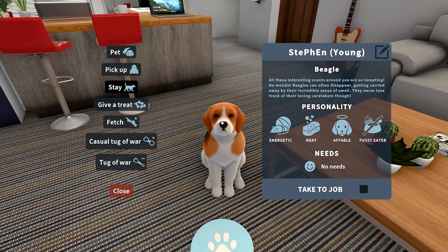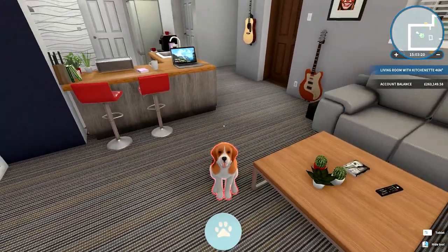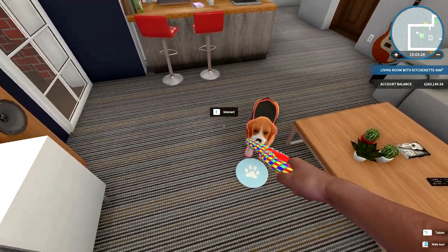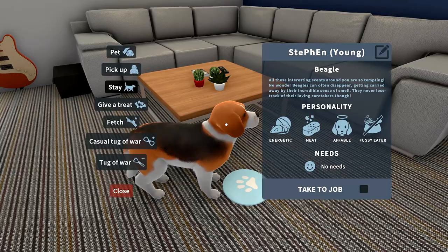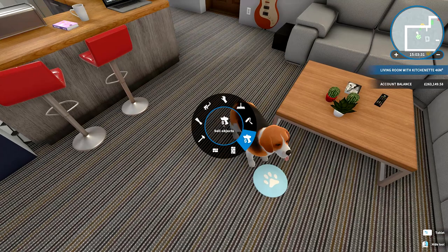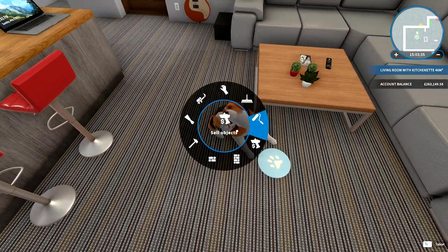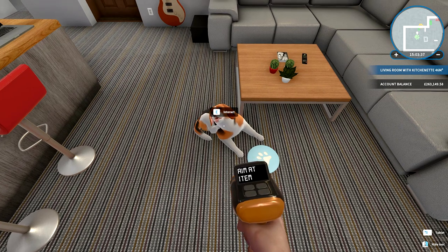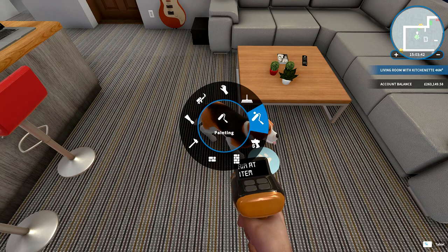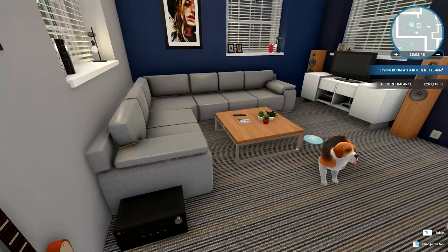He'll probably get bored too. I haven't actually worked out how to play tug of war yet - it doesn't seem to work the same way as the other interactions. Then they'll just randomly do stuff. You can't sell them, you can't squirt or hose them, you can't do anything horrible - no hitting with the hammer or any of those terrible things.